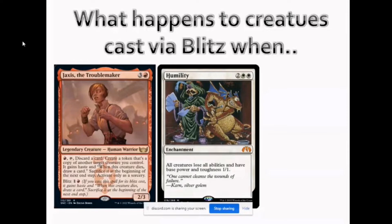The next question: would you still draw a card once Jaxus leaves play or hits the graveyard? No — because 'when the creature dies, draw a card' is an ability on the creature, and since Humility takes away abilities, you don't draw. So we no longer have the draw ability. What happens if Dressdown is also in play? That's similar to Humility — if you cast Jaxus via Blitz and someone flashes in Dressdown, Jaxus will lose haste and the ability to draw a card, but the delayed trigger for sacrifice at end of turn will still be there.